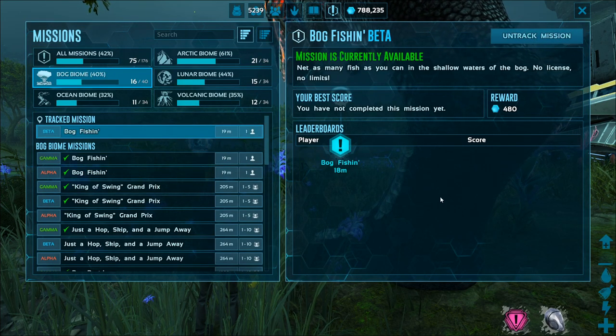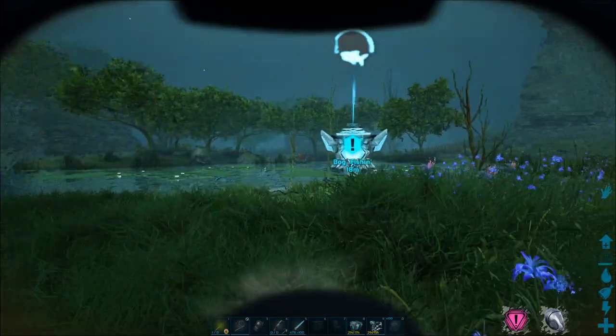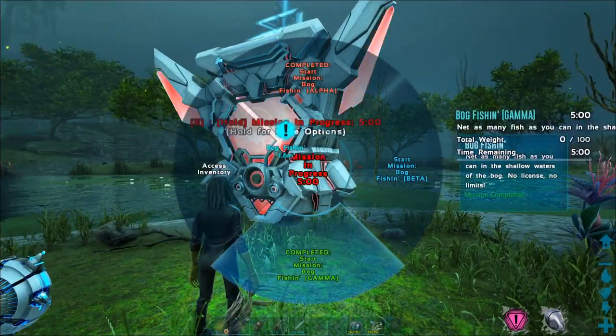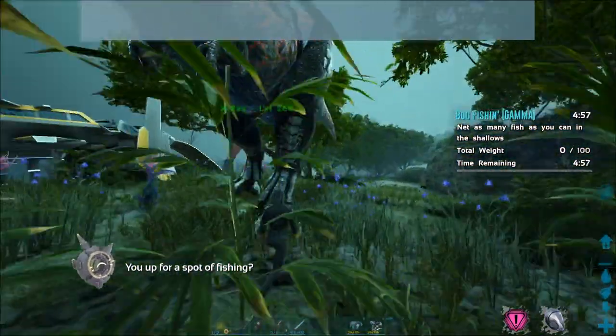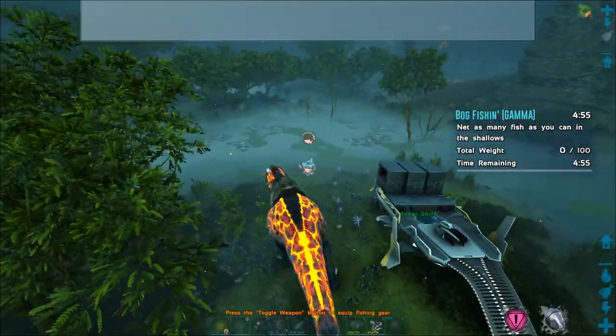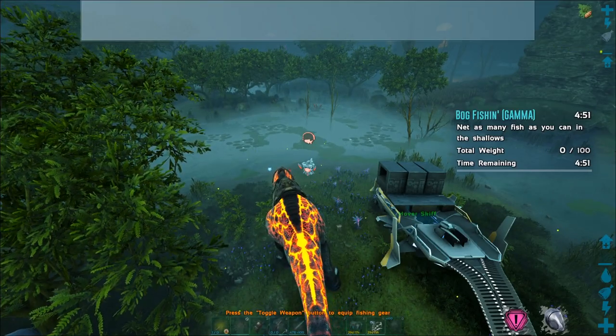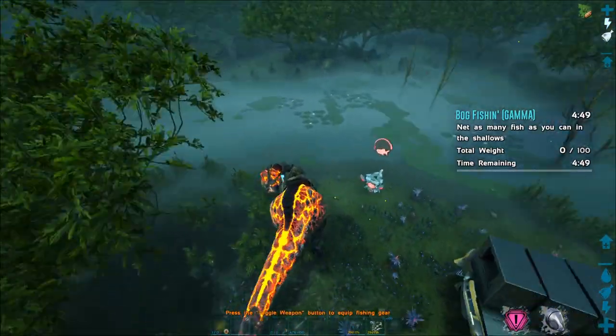You can just track the mission yourself — and here it is. What we're going to do is a very simple thing: bring any carnivore or anything used to farm meat, like a rex or carnivore, whatever you want to use, and then just start the mission.